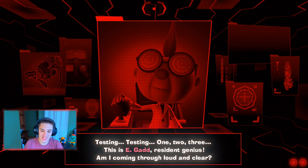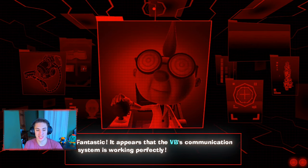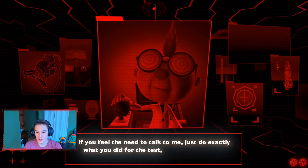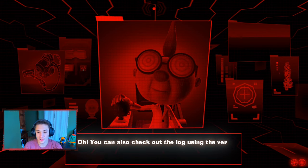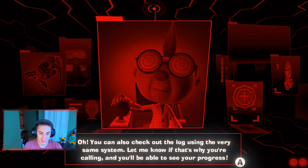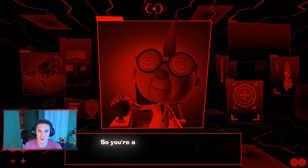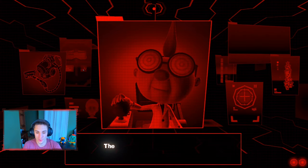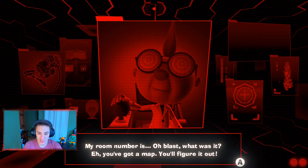E. Gadd breaks it down: while exploring the hotel, hunt down the elevator buttons — those let you reach new floors and possibly find your friends. He asks us to do a quick test of the VB communication system — open the VB with the plus button and select the E. Gadd Hotline. Testing one two three — it works perfectly! He says we can contact him anytime for advice, and can also check our progress log. He then gives us our next job: head up to the fifth floor and fetch a briefcase from his room — you got a map, you'll figure out the room number.